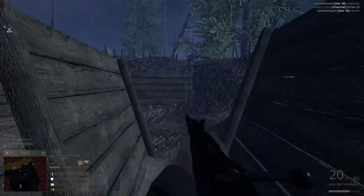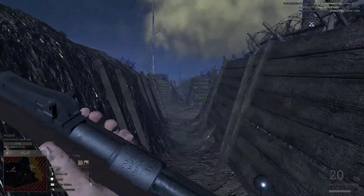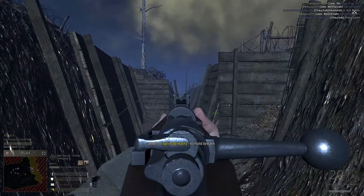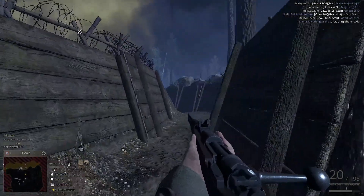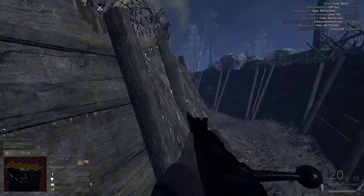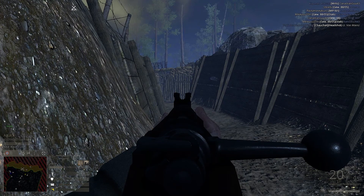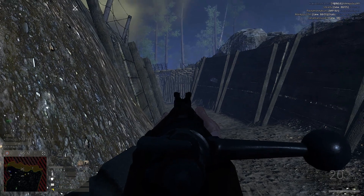Of course, being a rifle, it's a bit more unwieldy. It takes longer to aim down sight, but it does have a longer range. So it's best to get into a forward position, hunker down, aim, and wait for the enemy to appear. And I guess we'll try and do just that right now.